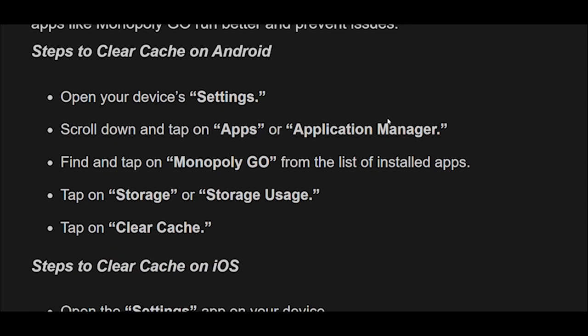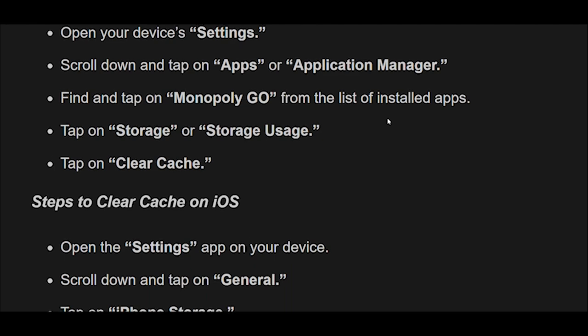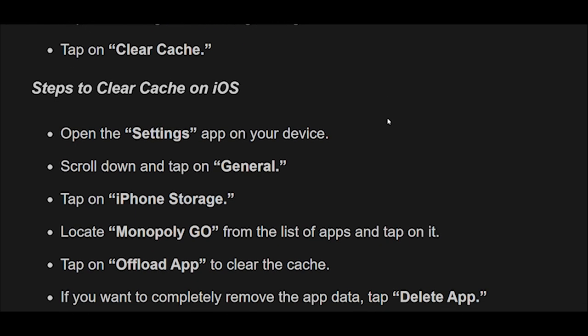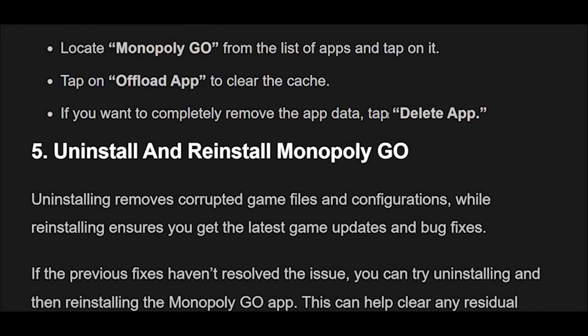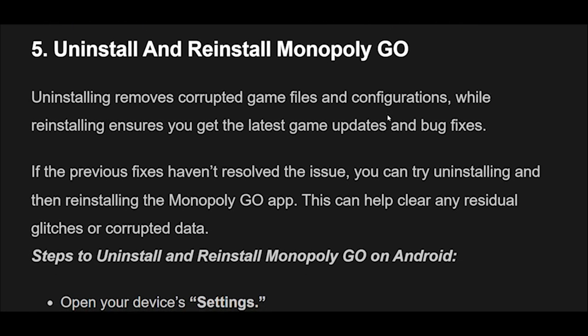Steps to Clear Cache on Android: Open your device's settings, scroll down and tap on Apps or Application Manager, find and tap on Monopoly Go from the list of installed apps, tap on Storage or Storage Usage, then tap on Clear Cache. Steps to Clear Cache on iOS: Open the Settings app on your device, scroll down and tap on General, tap on iPhone Storage, locate Monopoly Go from the list of apps and tap on it, tap on Offload App to clear the cache. If you want to completely remove the app data, tap Delete App.